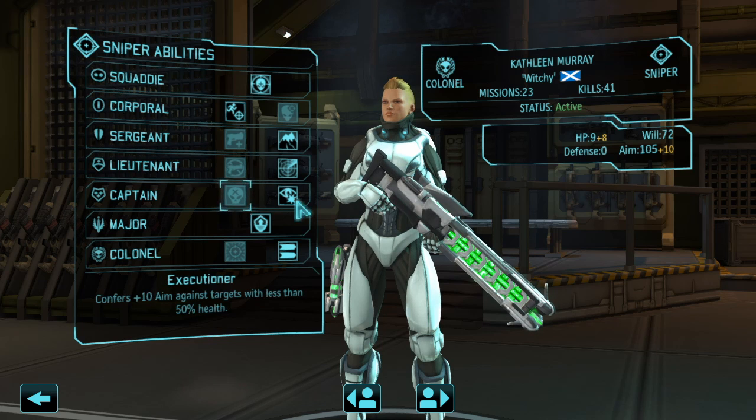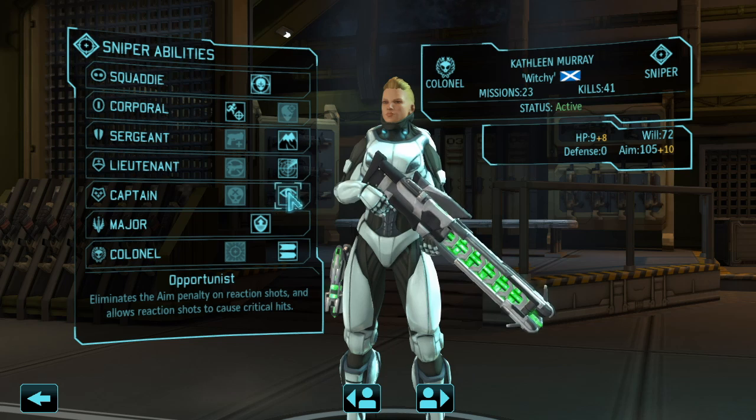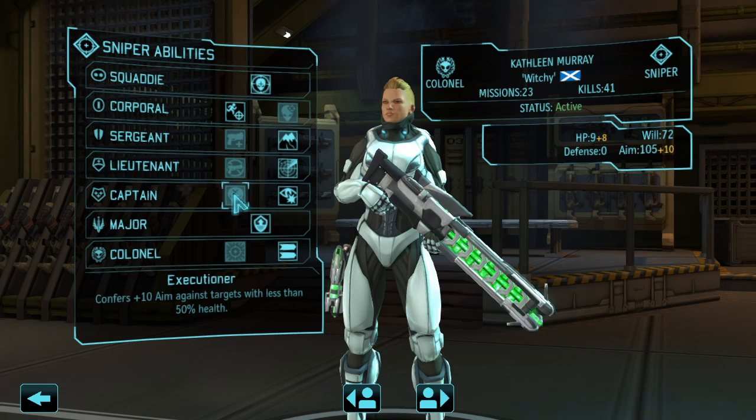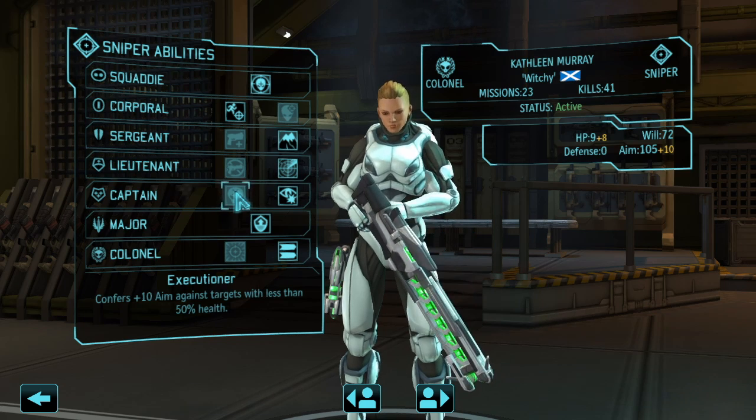For Captain I chose Opportunist, which eliminates the aim penalty on reaction shots and allows critical hits on those. However, since my gameplay didn't really lend itself to using Overwatch constantly with my sniper, I would actually recommend Executioner, which gives you plus 10 aim against targets with less than 50% health.